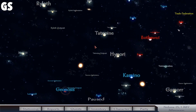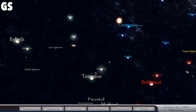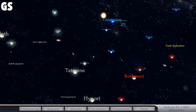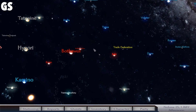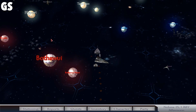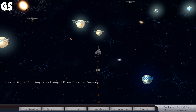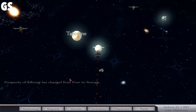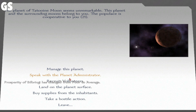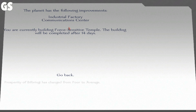I'm just getting a few more things figured out throughout the realm here. With the new Mount and Blade Bannerlord coming out, I do hope that there is some sort of setup where we're actually able to see... Can we recruit anybody? Can't recruit clones. Manage the planet. 14 days until the force-sensitive temple is built.